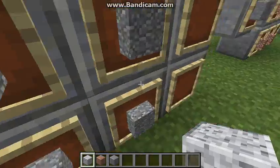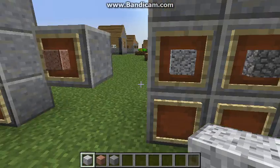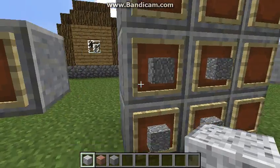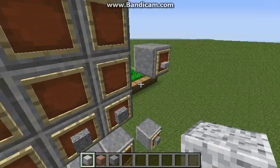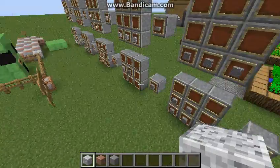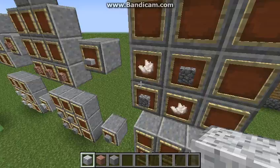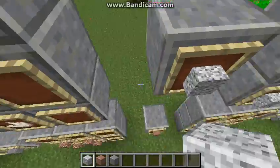For all of the crafting recipes, four of the unpolished will get you a polished one. One diorite and cobblestone will get you an andesite. All of them also in a 1x3 fashion, either polished or unpolished, will get you a stone slab. Cobblestone and quartz in a 1x3 like this will get you diorite.